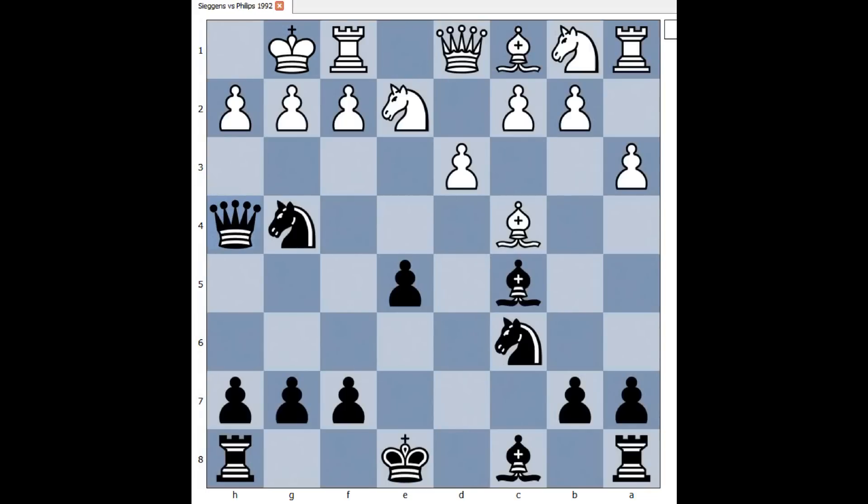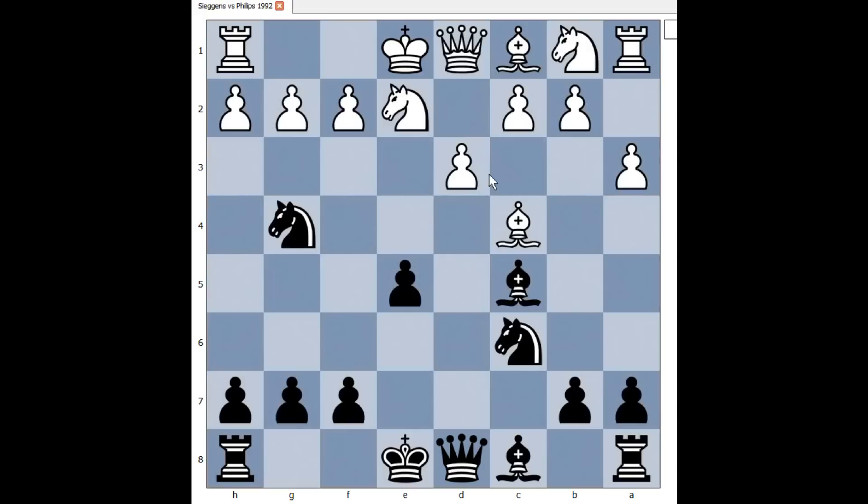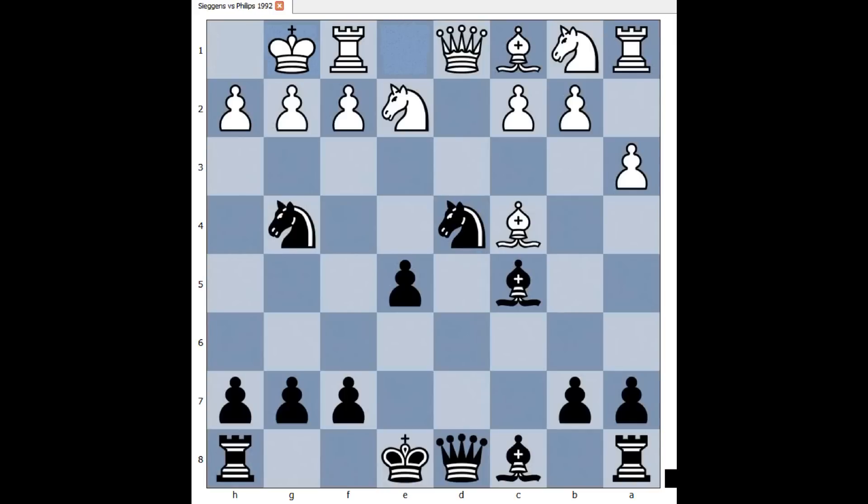White considered castling, but then saw queen coming to h4, threatening checkmate. So instead, white played d4. Knight takes on d4. If knight takes knight, bishop takes knight and black is okay. So white castled kingside. Queen to h4 — the threat is queen takes pawn on h2, checkmate. H3 was played, and we have reached the critical position of the game. It is black to move. If you wish, you can pause this video and try to find the killer move that black played in this position.